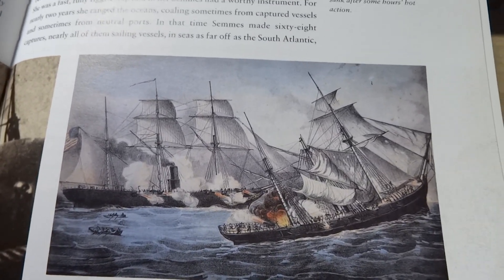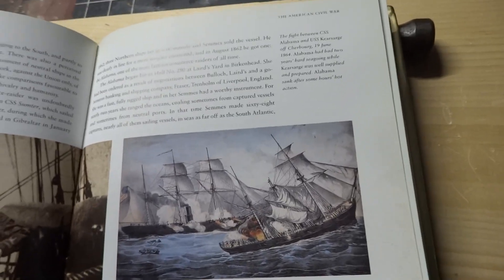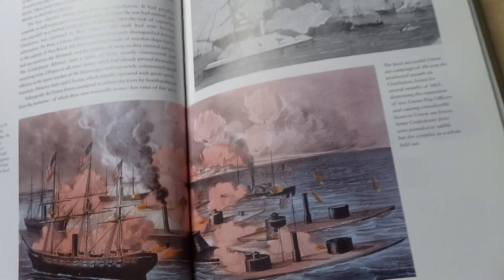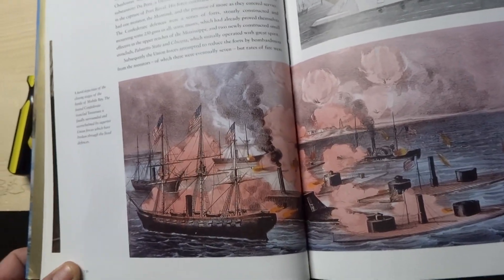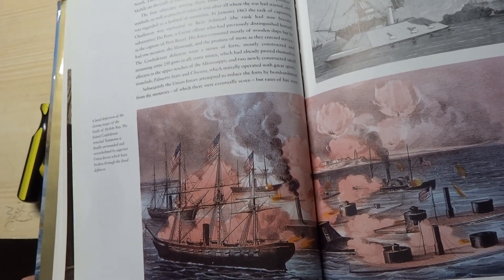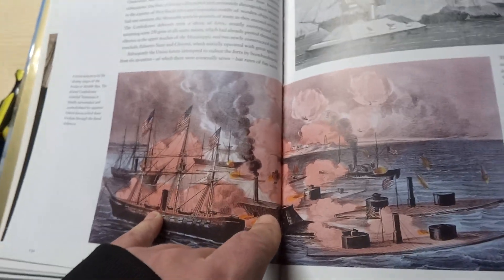The fight between the CSS Alabama and the USS Kearsarge off Cherbourg, 19 June 1864. Alabama had had two years of hard sea-going while Kearsarge was well-supplied and prepared. Alabama sank after some hours of hot action. A lurid depiction of the closing stages of the Battle of Mobile Bay - the Confederate ironclad Tennessee is finally surrounded and overwhelmed by superior Union forces which have broken through the fixed defenses. So that's gotta be her right there.